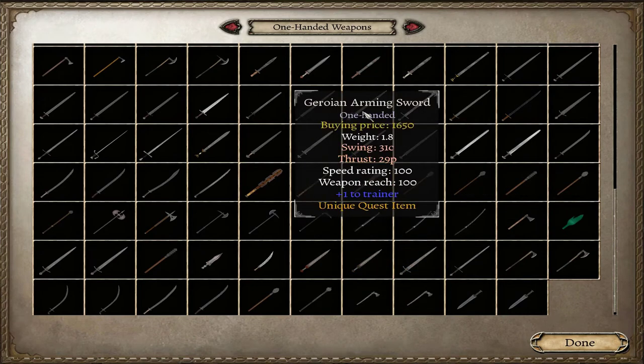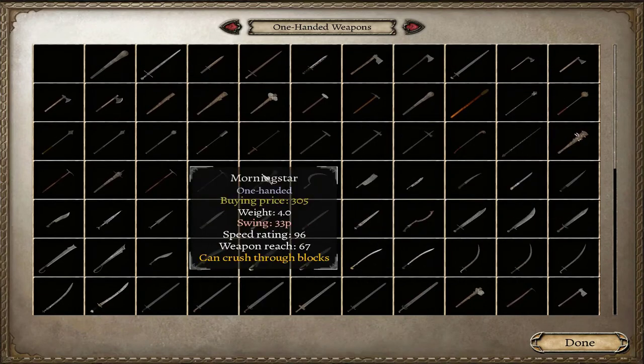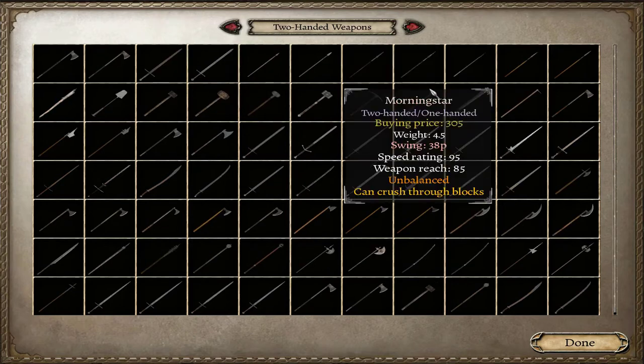The variety of one-handed weapons is absolutely amazing - I love it! There are cool-looking unique items too. 'Balta' - that's actually a word in Arabic by the way. Look at this morning star: a one-handed morning star with 33 piercing damage, 96 speed, and it can crush through blocks - pretty amazing. There's a 200-entry weapon list. There's also a one-handed/two-handed morning star that acts as one-handed on horseback with only five more damage.